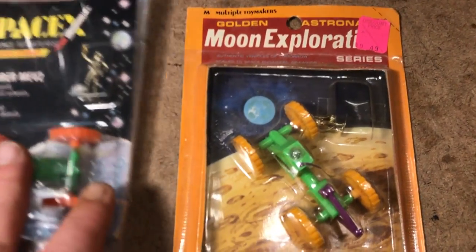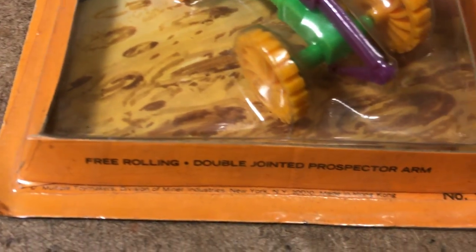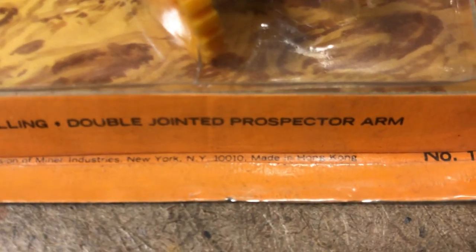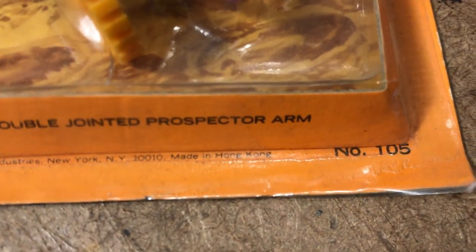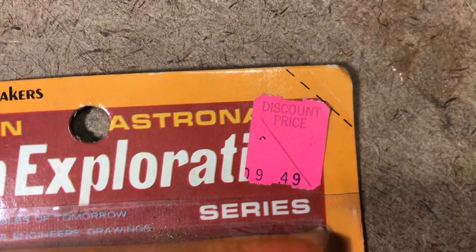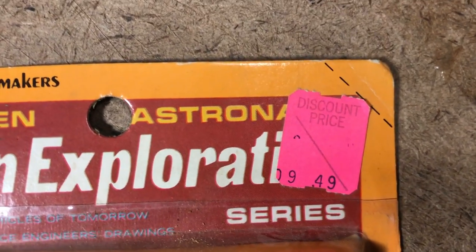And the Nova Rocket are my official oval wall pieces, and this is a welcome addition. Take a look at the bottom here — free rolling, double jointed Prospector arm. And then along there in the bottom: Multiple Toy Makers, Division of Minor Industries, New York, New York. 1001. Made in Hong Kong. Number 105. And somebody had it at a discount price — I want to say that was 49 cents, which I think is what they retailed for originally.